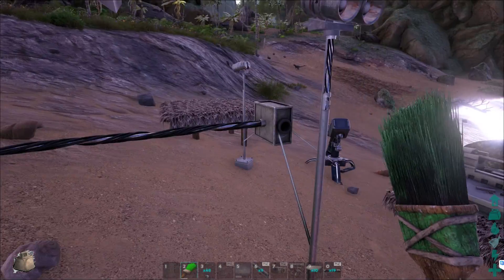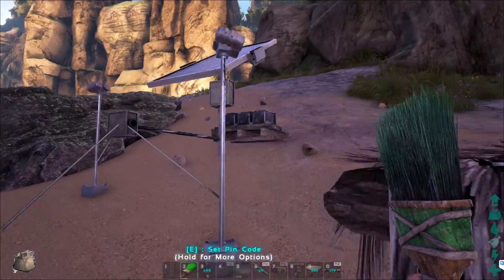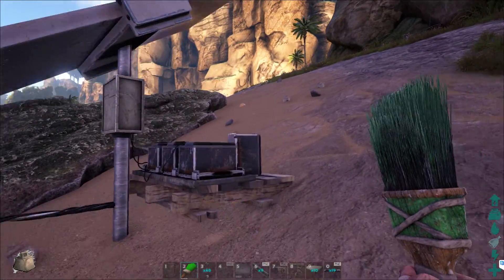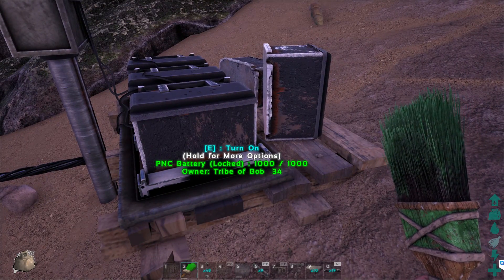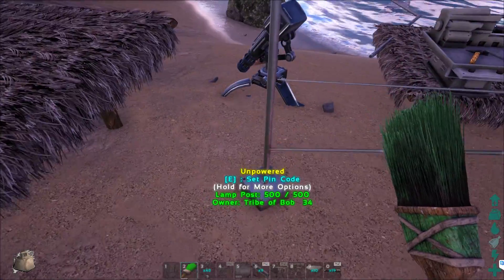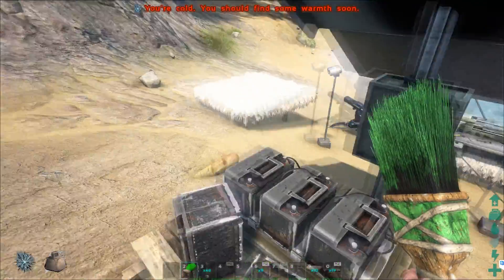We've got some PNC cable running to an outlet. Again, this is just a short showcase — it isn't anything in-depth. I just want to show you that you can run a solar power setup without using gas or anything like that. The battery is at a thousand out of a thousand.